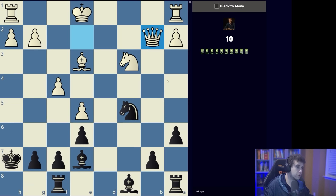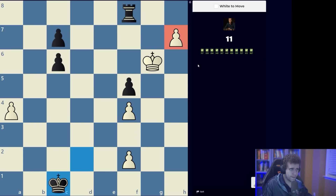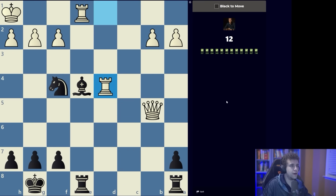This is just a matter of short and simple calculation. Black has promoted — we have to take the queen. Now it makes sense to promote the most far-advanced pawn; we need the help of our king for that.